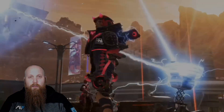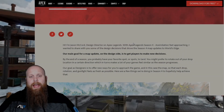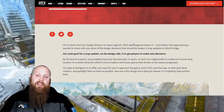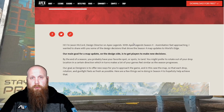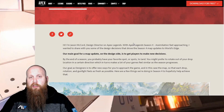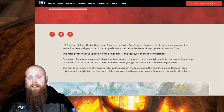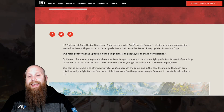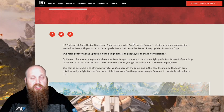So here we have it — Jason McCord, who is the design director for Apex Legends, with the Apex Legends Season 4 simulation fast approaching. He says: 'Our main goal for the map update on the design side is to get players to make new decisions,' and I like that.